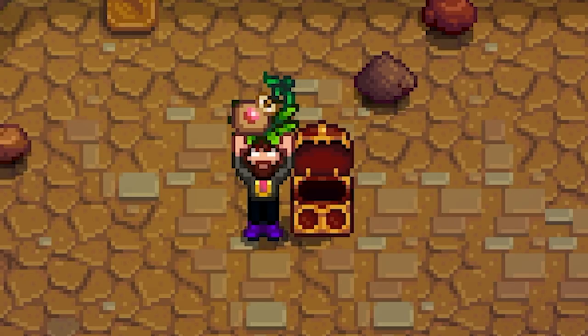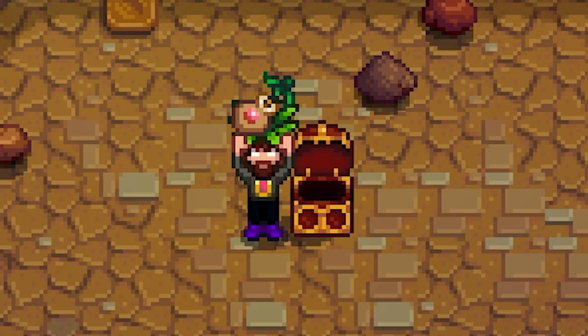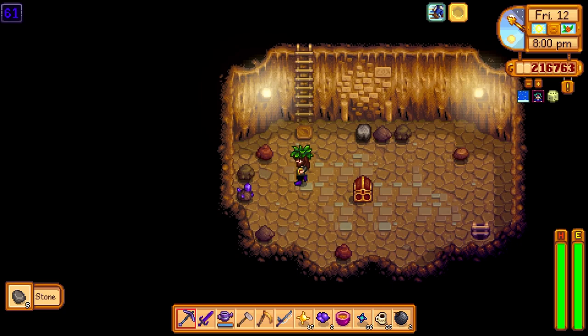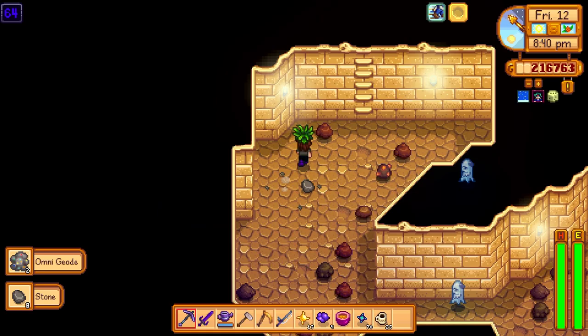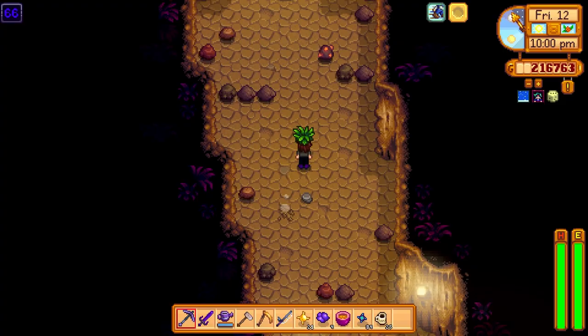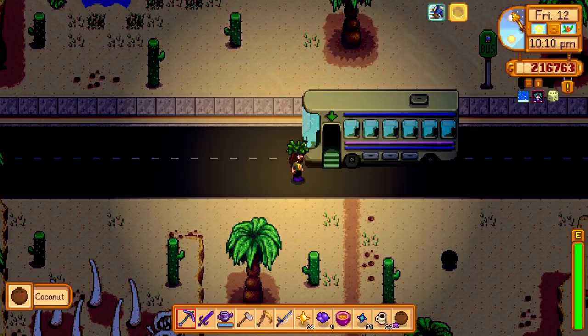We found a secret room — it's a peach sapling! Yes, we haven't had one of those, that's awesome. Found another room with a dark cowboy hat — I'll take it. Some more amethyst, a couple of ghosts on me, found more topaz. Not too bad — we made it to level 66 and got 84 pieces of iridium. That's what I'm talking about. Let's head back to the farm and plant this peach sapling inside the greenhouse.